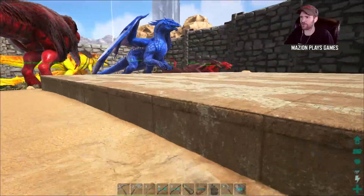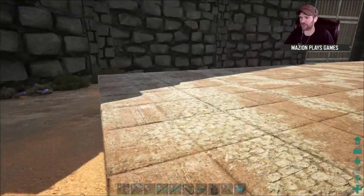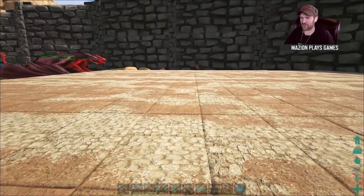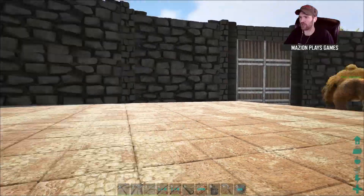That's right, 144 foundations sitting right here in a big pile, and I'm gonna put ramps all around the thing. I'm not sure if I'm gonna do any other aesthetics to it, but the main focus is that there's enough room to fit a dino on and move it somewhere else.